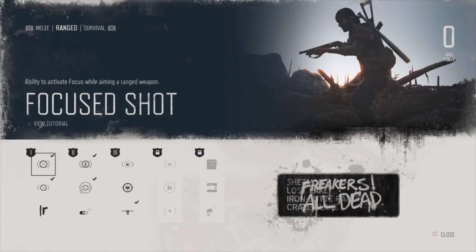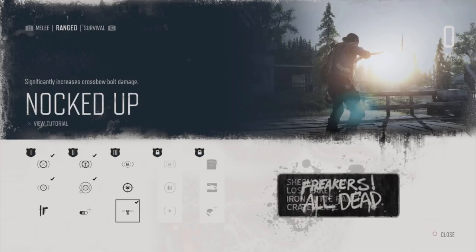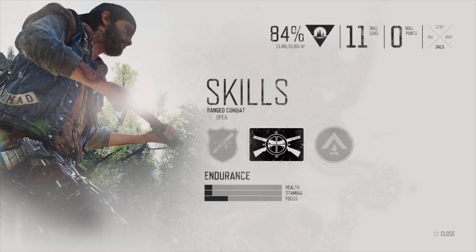Ranged fighting is very important in this game, but unfortunately the aiming system is kind of clunky, so Focus Shot is absolutely essential in my opinion. It allows you to slow down time when you're in a gunfight and pick your headshots very easily. Stealth kills and stealth in general are extremely important in this game, so the crossbow becomes very useful, and this particular perk gives crossbows more damage. Focus Shot is a game changer — it takes gunfights from being a frustrating part of the game to an actually enjoyable part. It's incredibly important to get early on.